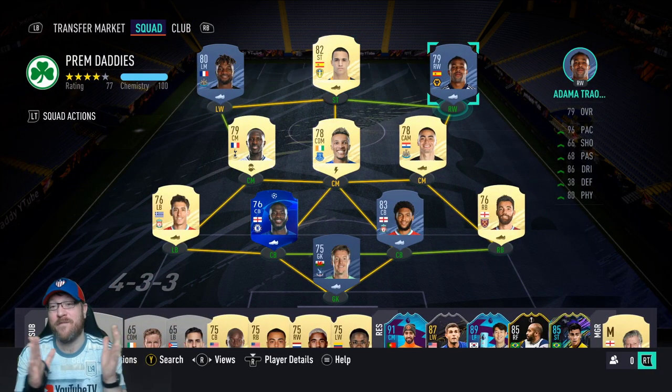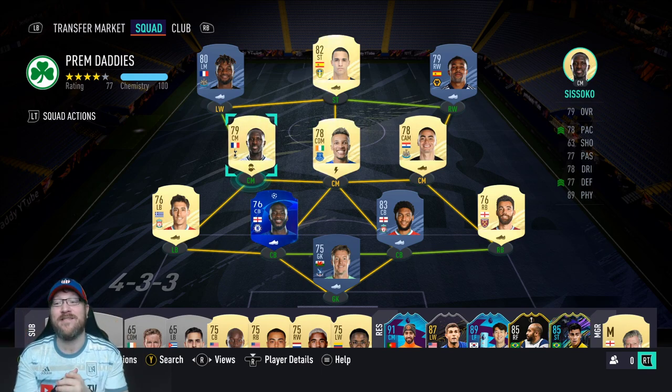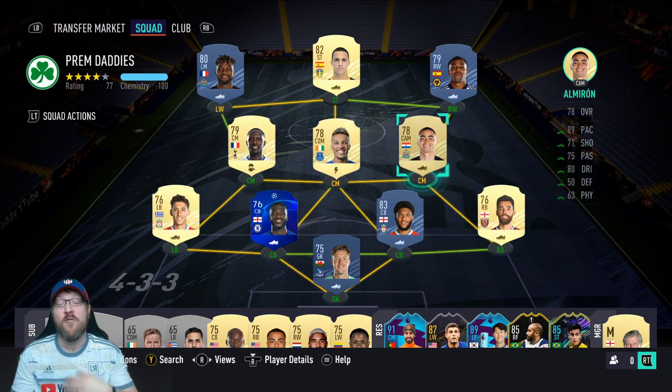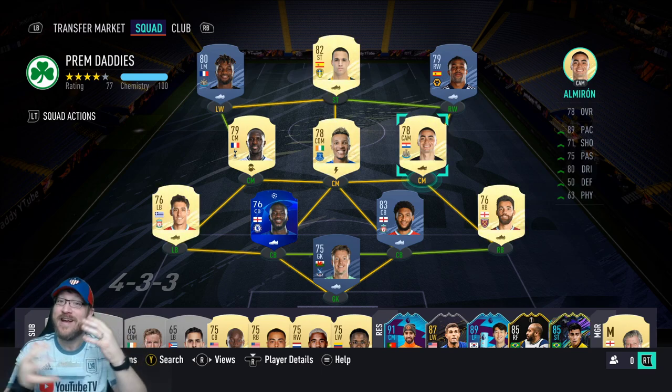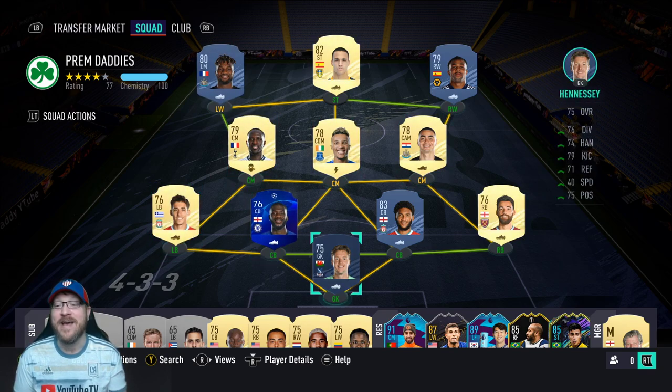Adama Traore is great for managerial masterpiece — he's 79-rated but has 96 pace. Same thing with Sissoko, 79-rated but 78 pace, just a rock in the midfield. We're also going to use Jab'aman, so we'll have Jab'aman and Sissoko as our rocks in the midfield, just dominating things. We're going to have Almiron out there — he's got good pace, some good dribbling, good on the ball, so he's going to be able to run out there and link play up from defense to attack. Then Samikas is an amazing managerial masterpiece left back, and Fredericks is an amazing managerial masterpiece right back.